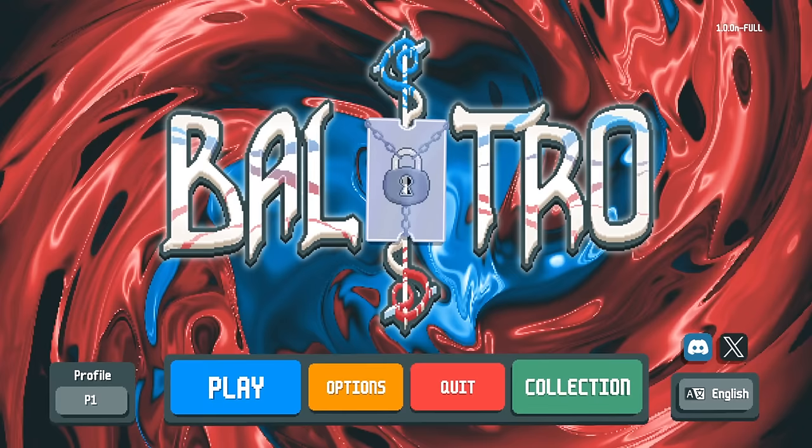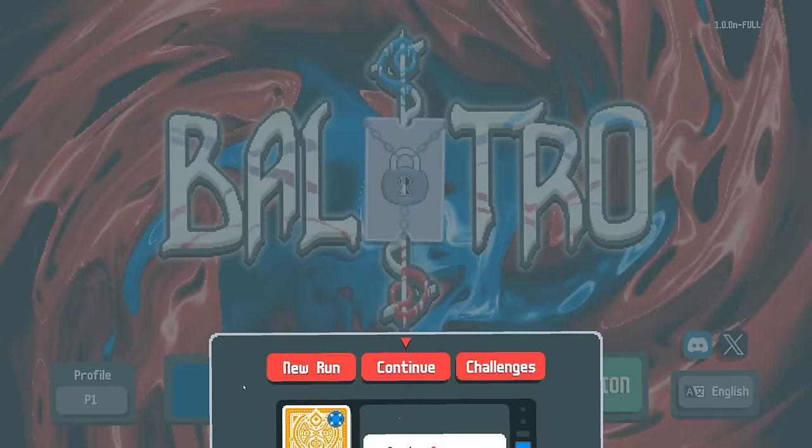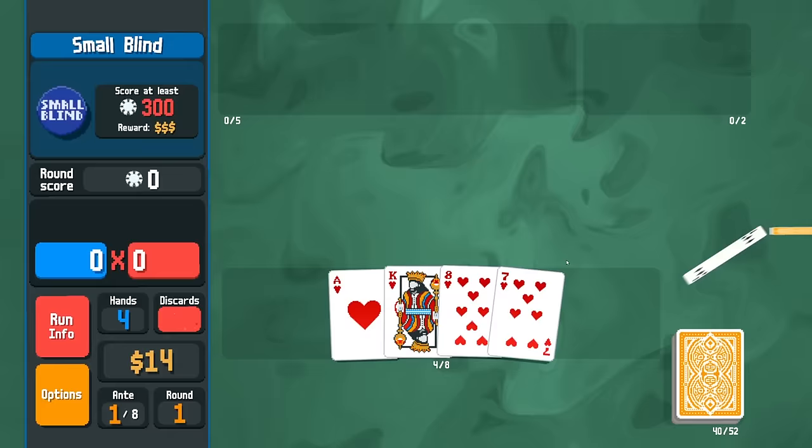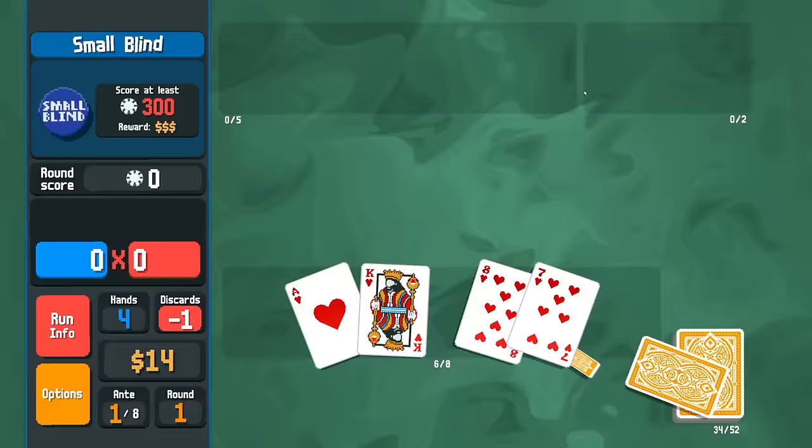Welcome back to Balatro here on the channel. Today we're going to continue our adventures in trying to get our first E. Thank you all very much for all the support. We're going to stick with the Yellow Deck here because I feel like that is just going to be the way to go, having ourselves $10 to start with. But if it ends up not working out, then we can always switch decks. I just don't want to play a gimmick deck — I want to make sure that if we do this, we're doing it with all the cards, all the suits, that sort of thing, because I feel like that's the only way to say it's legit.